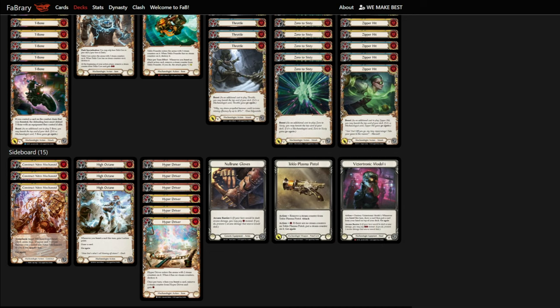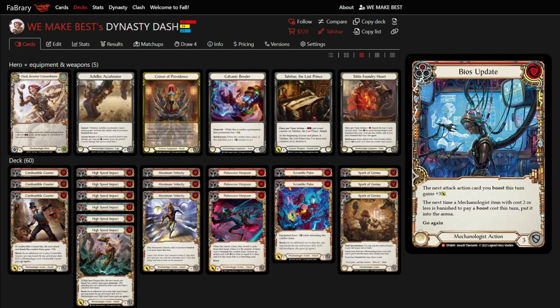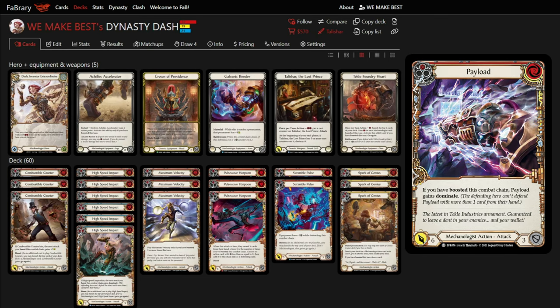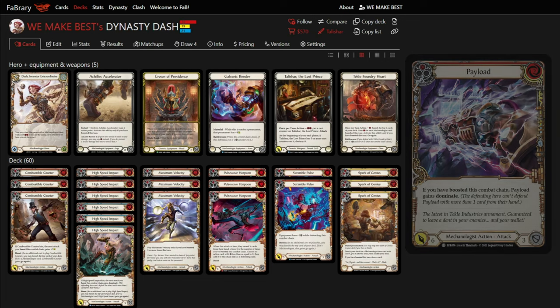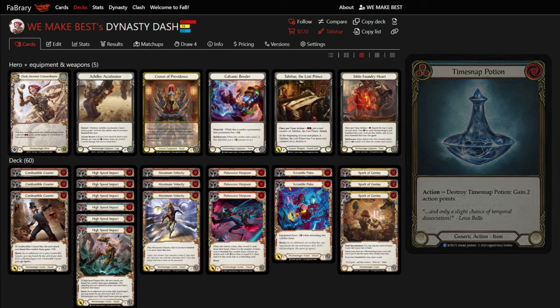A quick shout-out to some extra cards that didn't make the list but are very powerful and fun to play. Bios Update is a super powerful card we'd recommend, but we don't run it because our Wombat plan centers around casting Maximum Velocity and this doesn't help with that. Payload was in the list as a powerful chain ender, but since it doesn't have boost, it's awkward in the mech plan — you can't cast Payload and then attack with Mechanoid in the same turn. Time Snap Potion is a super spicy one for the Mechanoid plan — essentially a fourth High Octane you can play before you get the mech out and sit on until it's time to pop off.